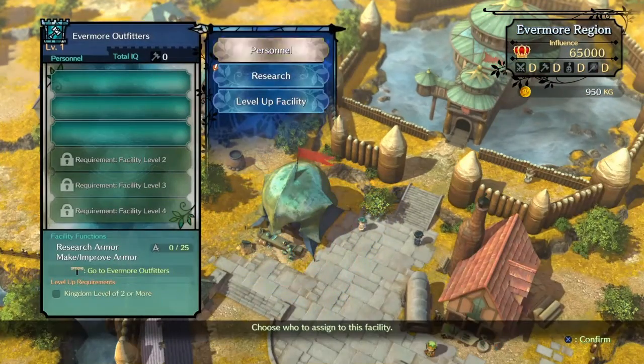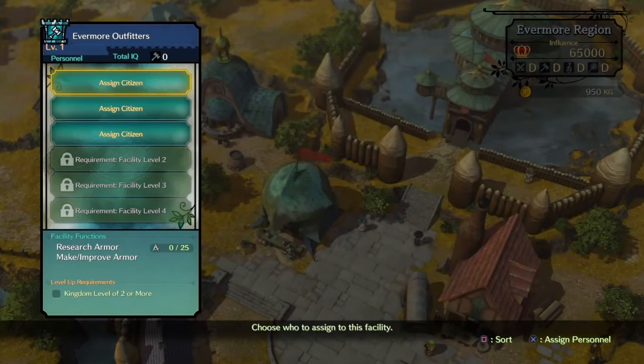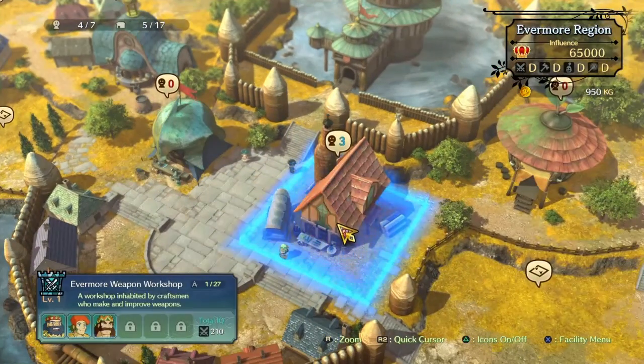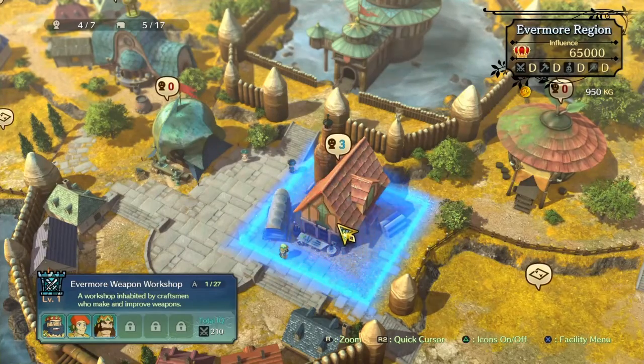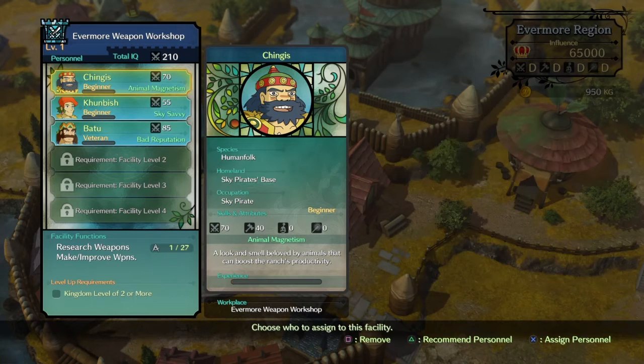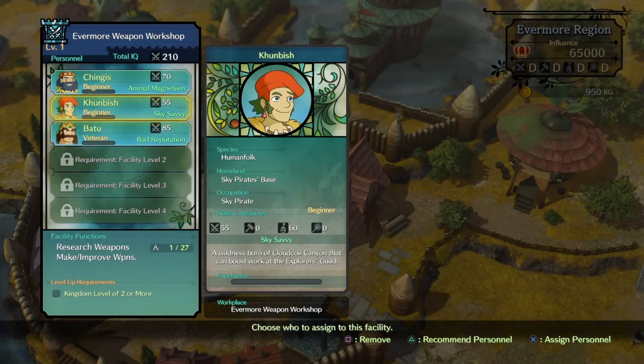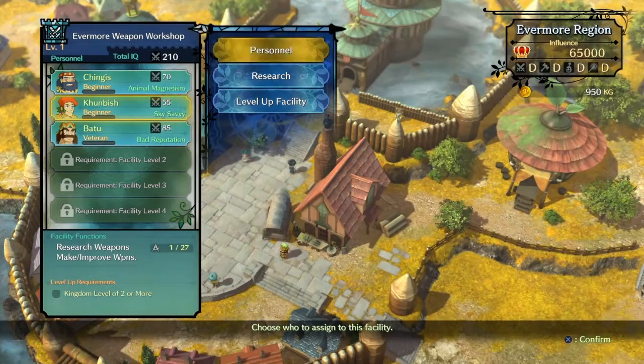According to the tutorial, we at least need one person in each building — it doesn't matter if they're great at it or not. We need at least one person there to actually run the store. So that's what I'm doing now — trying to see who's good at running what, and trying to max out as much research as I can. Right now some of them are highly leveled.